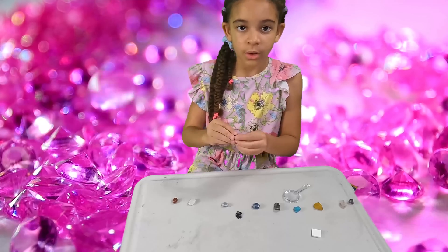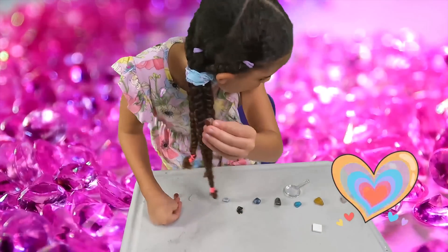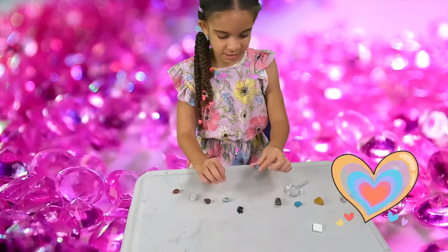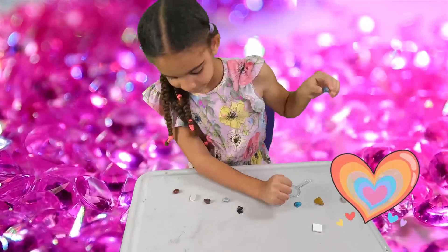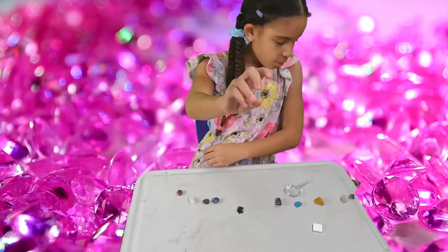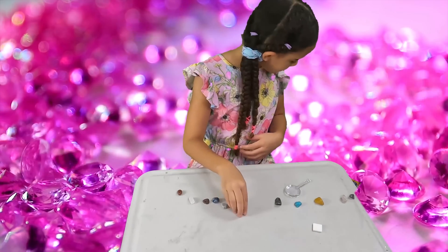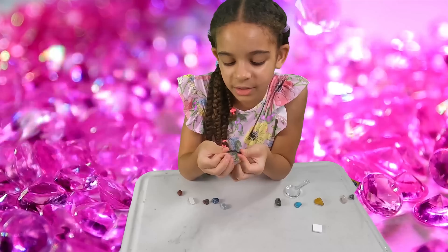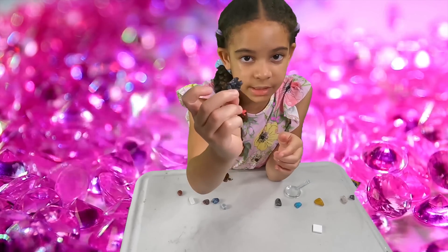Next, we have this cool red one — this one is called the red agate. And I'm just going to skip straight to this one — this one is actually called the blue agate. Next we have this cool bluey one, and this one's called the blue turquoise. The next one is called the snowflake obsidian, because these little white dots are kind of like snowflakes.